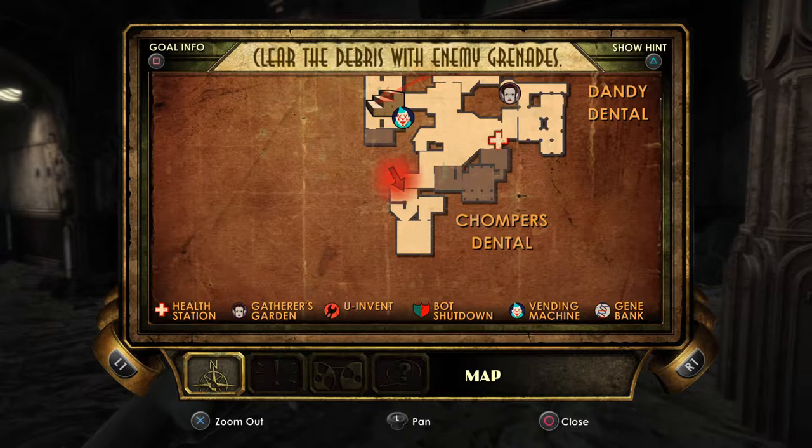Hey everyone, welcome back to the channel. Today we're in Bioshock and we're going to be doing the money glitch. As you can see I'm by Chompers Dental in the Medical Pavilion area. This is the second area you can access in Bioshock, at the point when you first get access to this area and need to get into Neptune's Bounty. So I'm doing that part of the story at the moment.